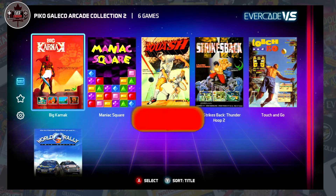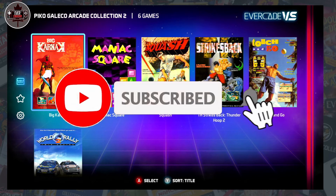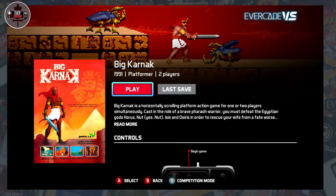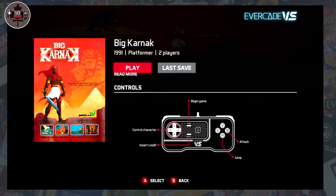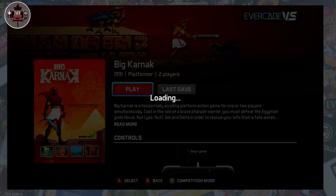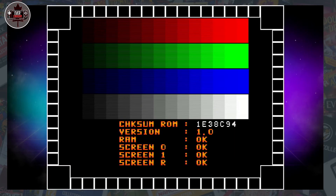This is the Evercade fan channel — just something fun, and you never know, we could spread our wings in the coming years, but right now we're all about the Evercade gaming system. Anyway, let's go — we're gonna play Big Karnak, not to be confused with Little Karnak. From 1991, this is the arcade collection. Attack, jump, insert credits — let's get into this. This is the one I probably had the most anticipation for out of the trailer.